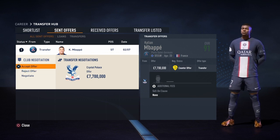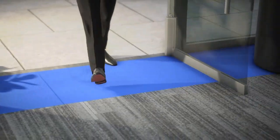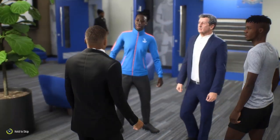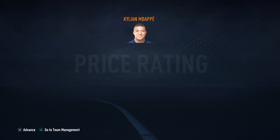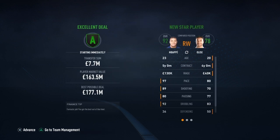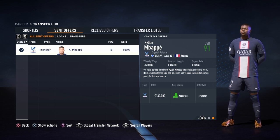They have counter offered with 7.7 million — this is how you just get them for cheap. We accept it and then sort out the wages. Now here comes Kylian Mbappe to London, he meets up with Roy Hodgson and Wilfred Zaha, transferring for 7.7 million. They give us an A rating on the deal — that is very good. We get Kylian Mbappe for Crystal Palace for 7.7 million.